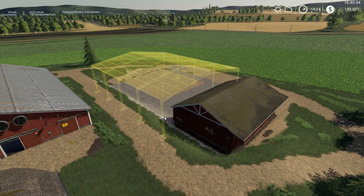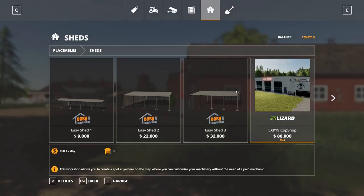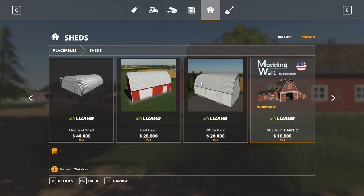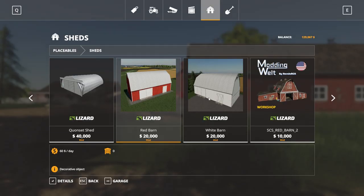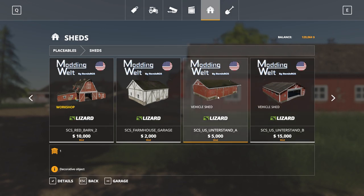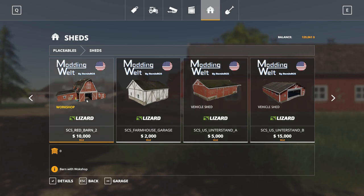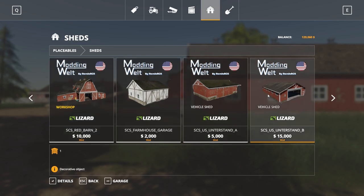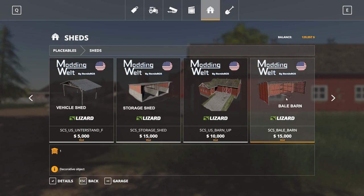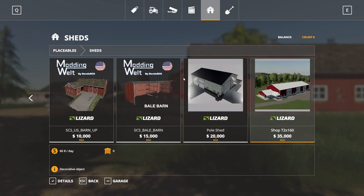I don't know why I haven't looked at the in-game ones, but they're not exactly the best bale storage either - kind of open on the sides typically. I was looking at this red barn here for something a little more enclosed. We've got the white barn too. Oh, is that a workshop barn? Interesting. Vehicle barn - yeah, we got one of those drive-through vehicle ones. And there's that bale barn, that's kind of like the official bale barn.